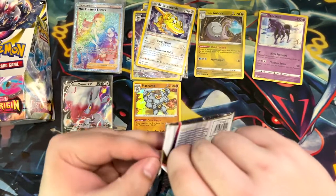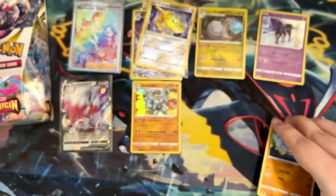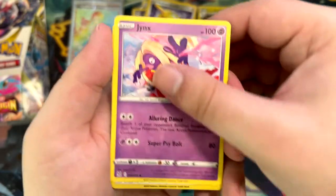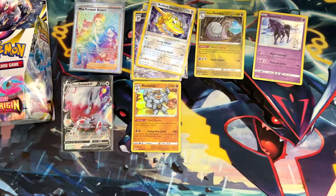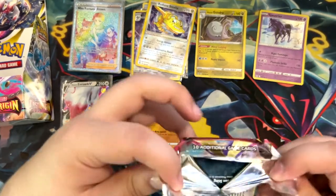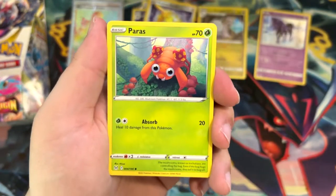Charizard wouldn't even make my top 10, probably in the top 50. Still, the product is pretty cool. I do believe those promos will end up in V-Star Universe — whatever the Japanese high class set is called — which releases at the end of the year. I actually plan on opening V-Max Climax and maybe even Shiny Star V as preparation, and I've planned to open a booster pack from every single Sword and Shield set.